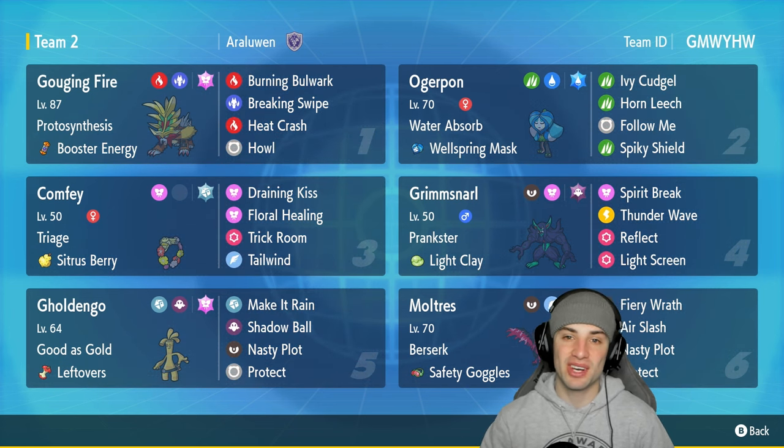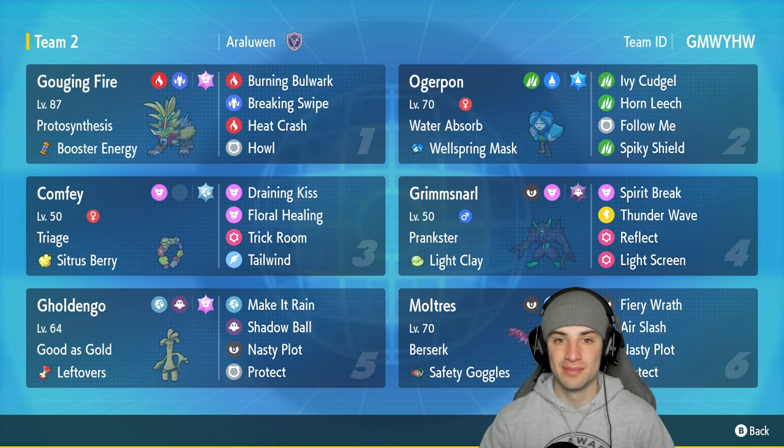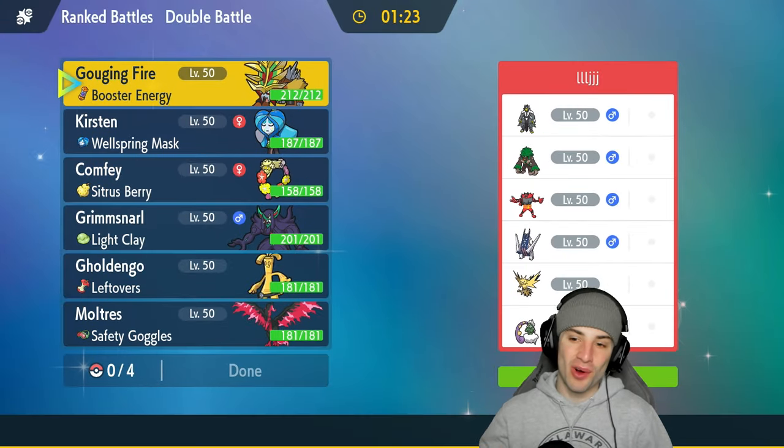If you want to run the team yourself, the rental code is in the top right corner. If you enjoy today's video, leave a like and subscribe to the channel. Without further ado, let's hop into our first match using this Confi and Galarian Moltres team.